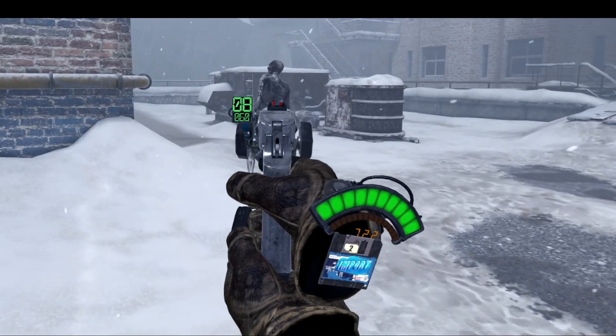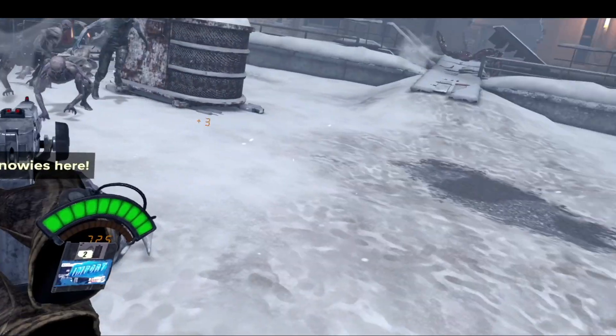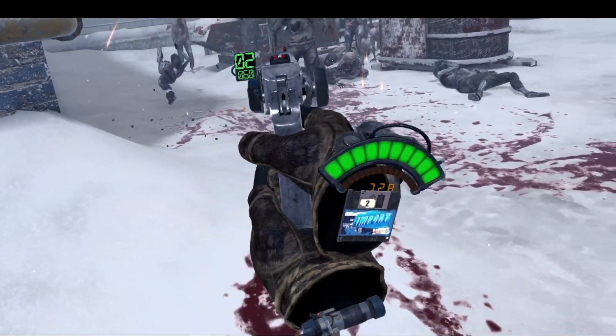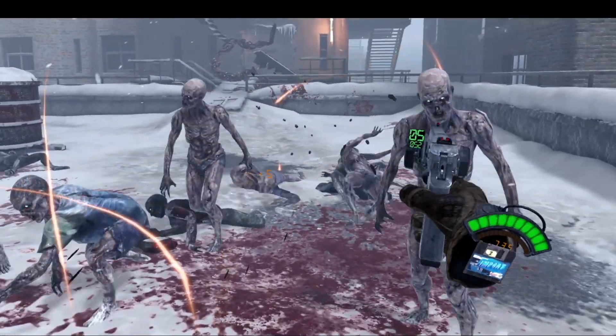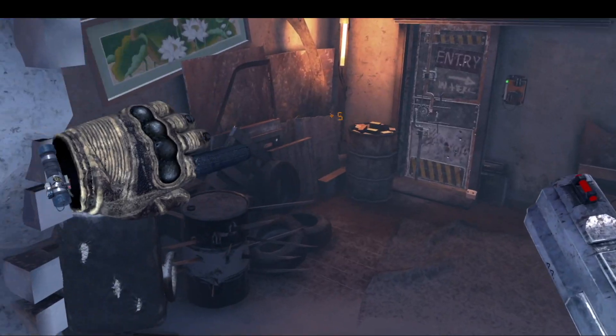Here's one guy — let's just close-range execute him. After the fall of my butt. And look at that — we hit our first safe room. Now this is actually pretty interesting.